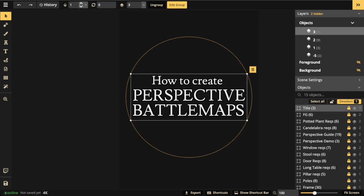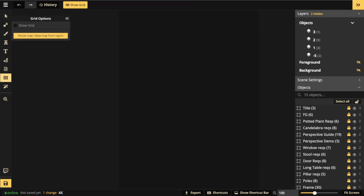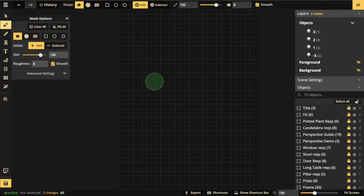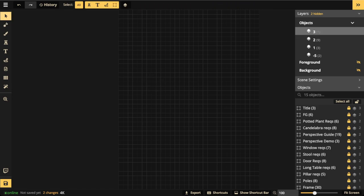One of the first things you want to do when putting together a perspective battle map is turn on your grid. The grid is extremely helpful — it's a technical tool, great for spacing and aligning things, or if you want to use it to make shapes with the mask tool, which is exactly what we'll be doing. We're going to use the add mode and subtract mode of the mask tool in conjunction with the grid block shape to put together our walls and our floor.